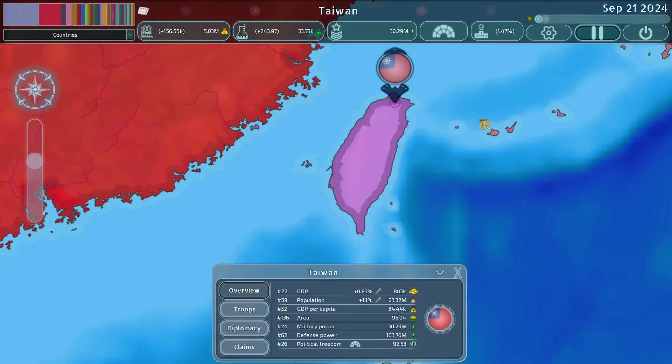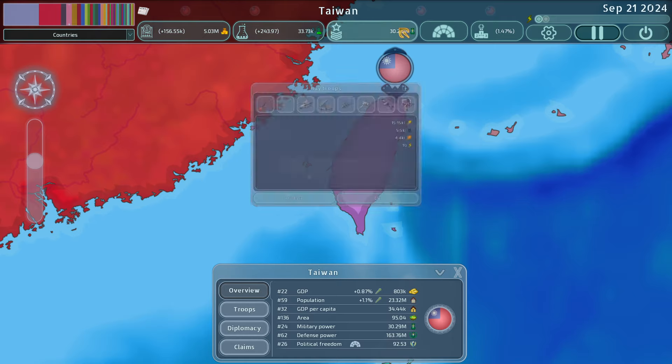Today is just going to be about research and recruitment. For this example I'm going to be using Taiwan, because it's a great example of a country that has a very good GDP but not a very good population — and those things matter a lot more when we're talking about recruitment.